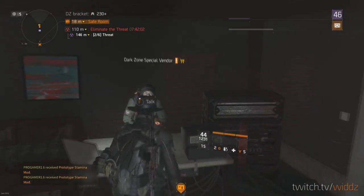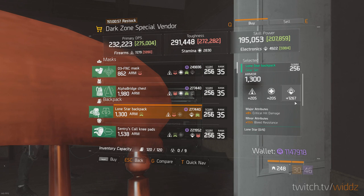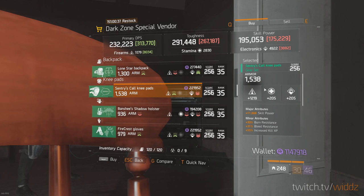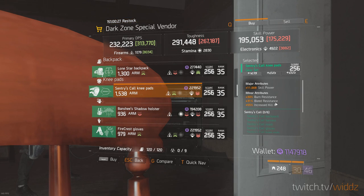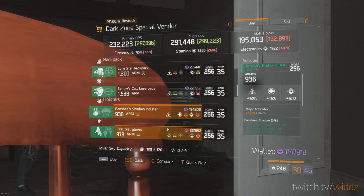Dark Zone 6 safe room. The lone star backpack here has a really good electronics roll. It has bleed which I don't really like but it's better than nothing — better than ammo at least. Critical hit damage I would roll to health, then you have a pretty good hybrid or electronics option for a lone star build. We also have sentry knee pads with decent firearm rolls — not the best. You have skill power which you're gonna roll to health, and not the best minors but at least you have burn, which I think is the most important one at the moment. Pretty decent if you're looking for sentry knee pads.